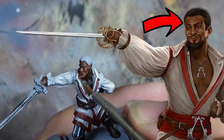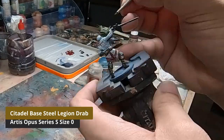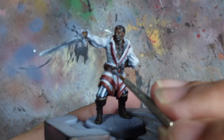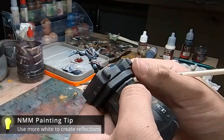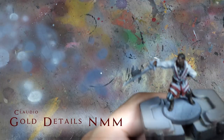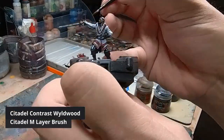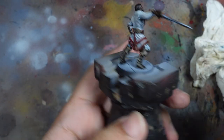I begin working on his face, highlighting it using Steel Legion Drab. I also use black to add more shadows to his face and paint his hair as well as his facial hair. I then come back to touch up the metal portions, adding white point highlights to really draw attention to them. To finish off the rapier, I paint the hilt using an NMM gold method, starting by painting the entire area in Weel Wood, then stippling the lighter areas using Steel Legion Drab and later Ushabti Bone.